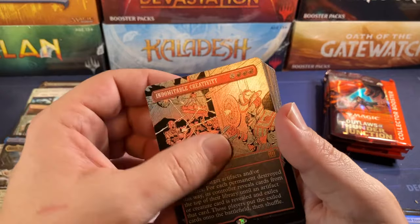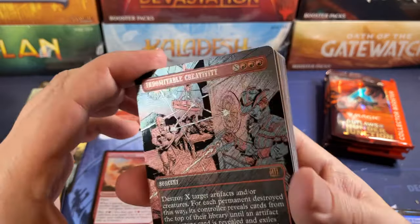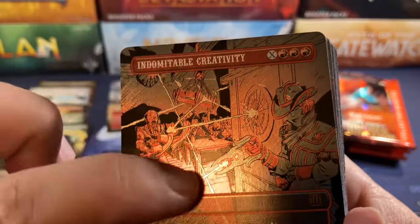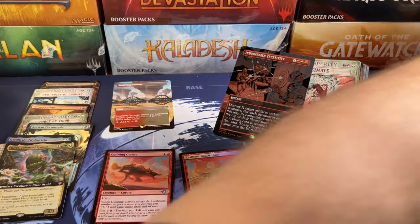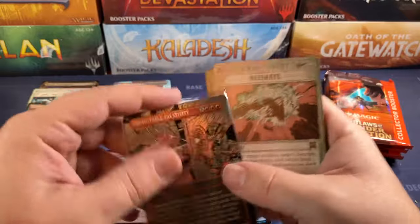Hey, look at this — we got one of the Textured Mythics! Indomitable Creativity. Look at this thing — I don't know if you can see it, but it's textured. You can feel it. These are like a less than 1% chance of hitting. So we're gonna throw that in a sleeve right away because that's a good hit. Nice.